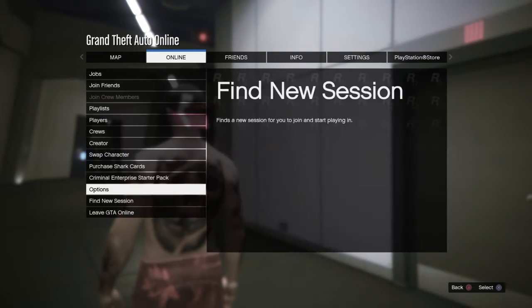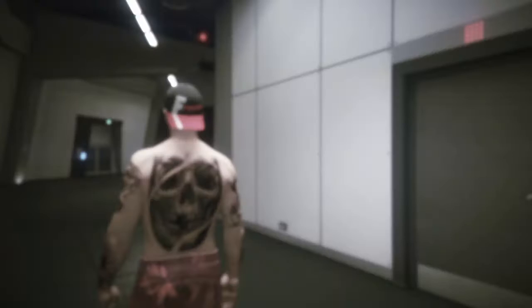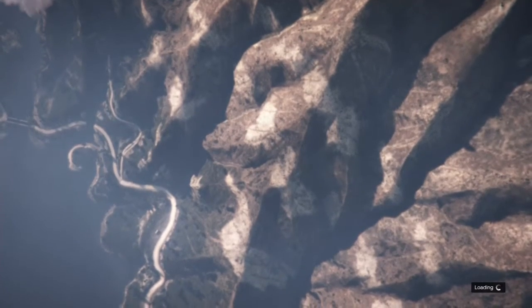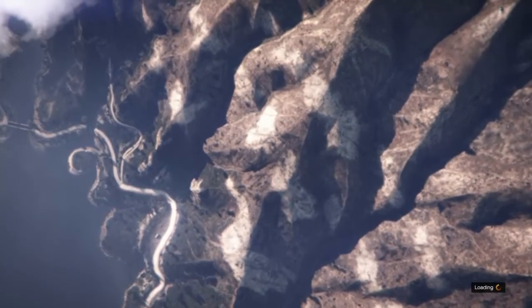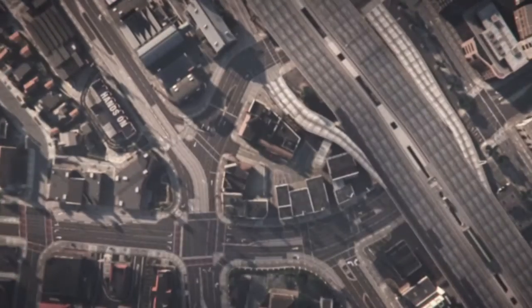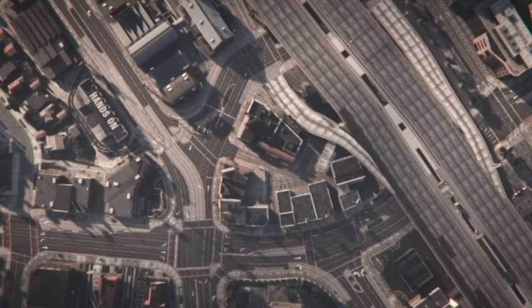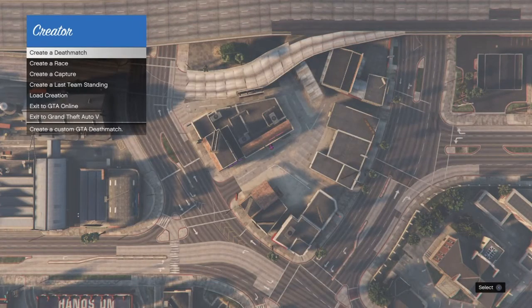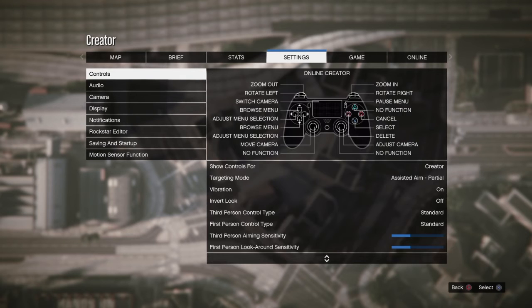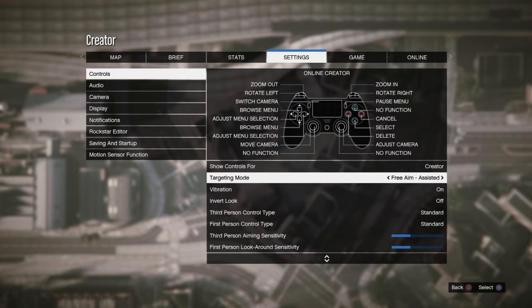Go to Creator and put yourself in a free aim session. This glitch works better on PlayStation because you need to join someone on your friends list and disconnect your internet. Go to your settings, set it to free aim, and then go into a public session.